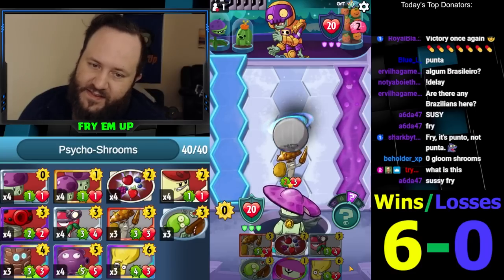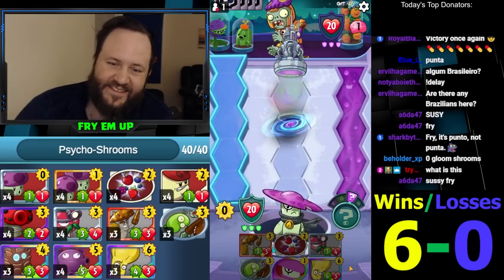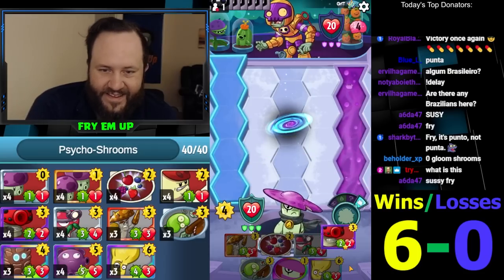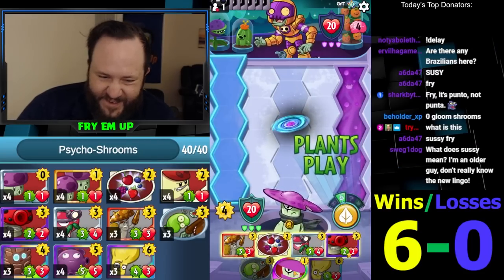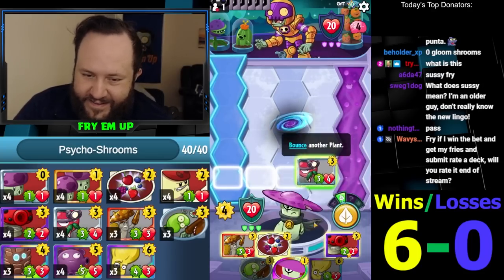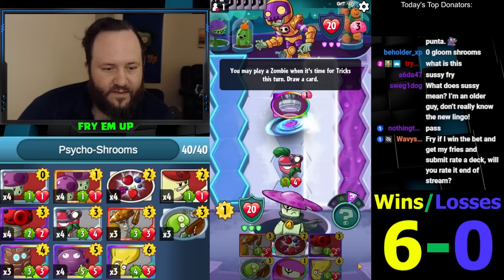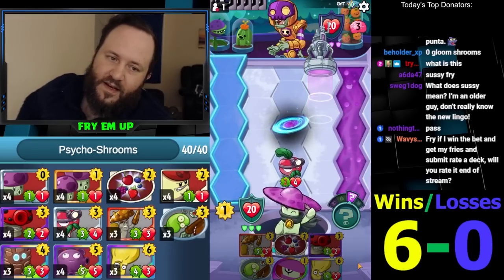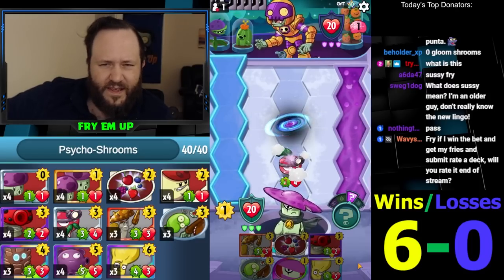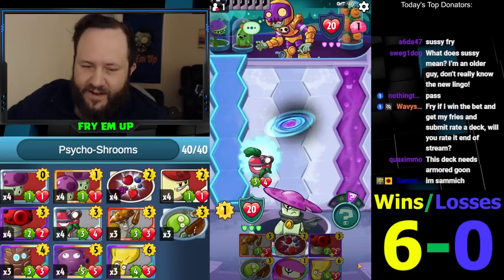That black hole is a problem. People were trying to convince me to run mushroom grotto while we were making the deck. This black hole is a major problem. I don't know what I'm even doing now. There's a max of seven — moving that out of the black hole. First of all, you're running terrified — what? Second of all...